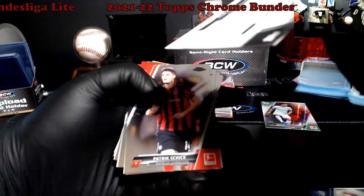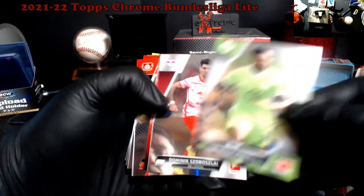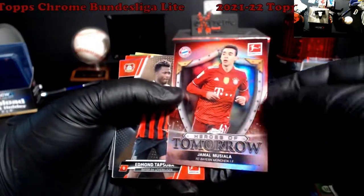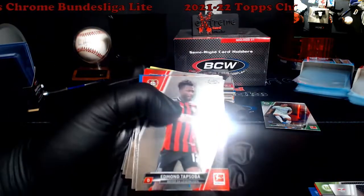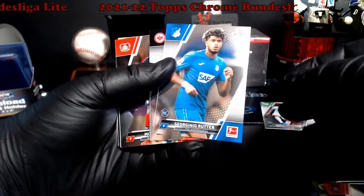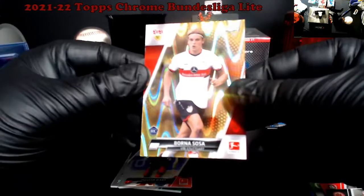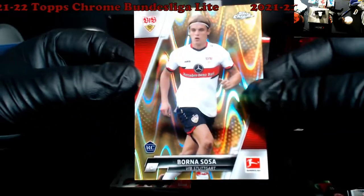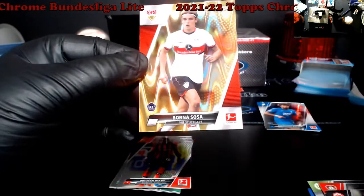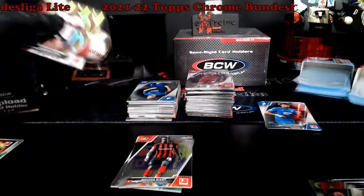That's a refractor. Heroes of Tomorrow — Moosiala. I've had a lot more people starting to come up to me for soccer, so I'm going to start putting soccer in my boxes. Runner rookie — oh there we go, rookie Gold Wave Sosa! Borna Sosa. These are not numbered but they're four per box, so Sosa is going to get sleeved for right now because he might go get graded.